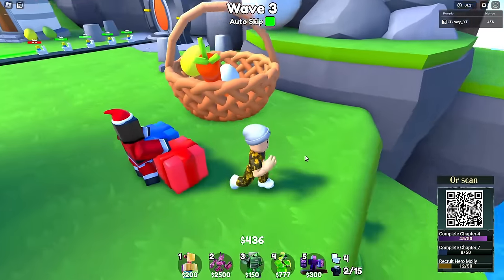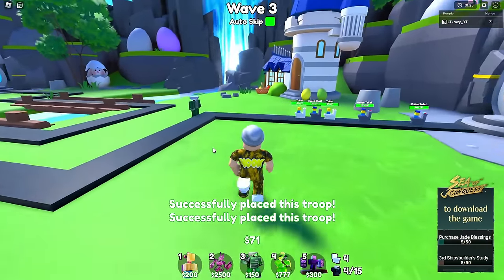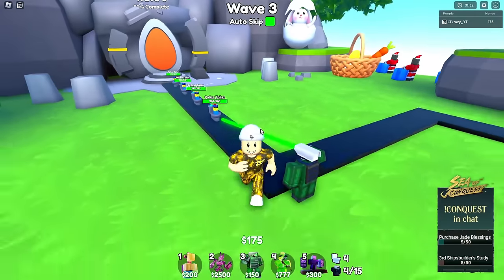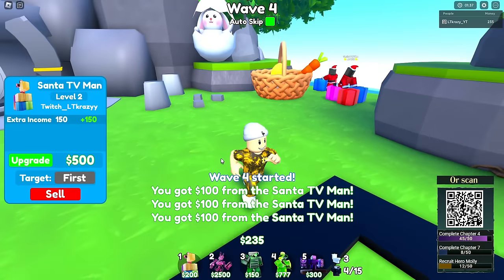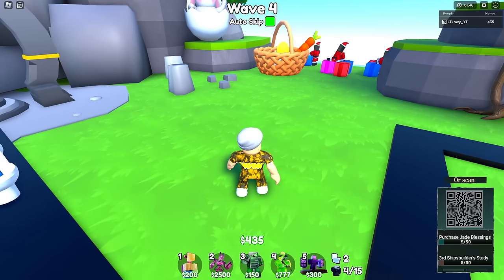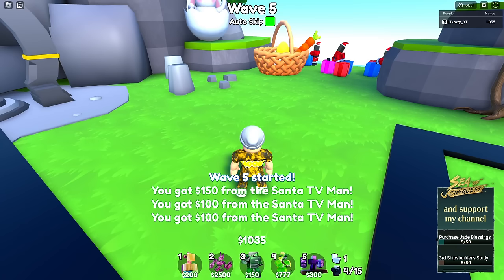Let's get down the next Santa and another Santa so that way we get a lot of extra money throughout the match and get down these cool units as soon as possible. My plan is to get down the green laser caravan, upgrade some Santas, and then get a leprechaun, because the Mech Bunny is pretty expensive — he costs 2500 to put down and upgrading him is even more money.